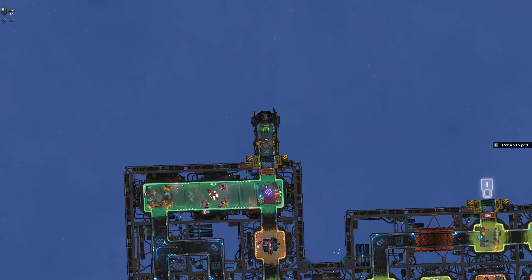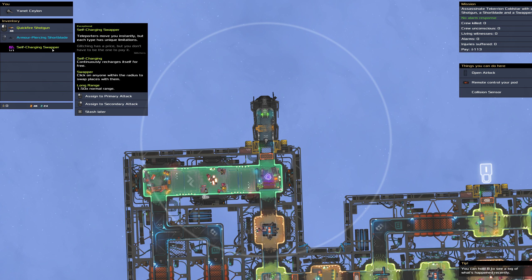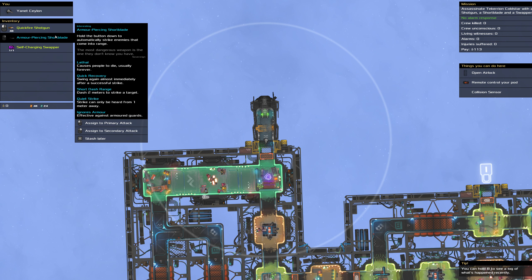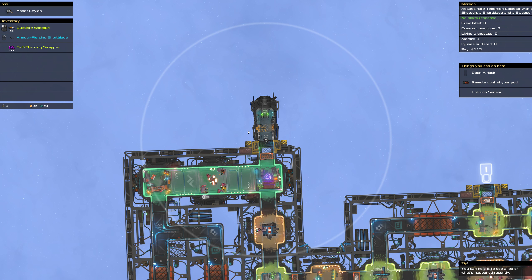You can do these missions multiple times and you get a special character with a specific loadout. This is a person with a self-charging swapper that lets them swap with people, and then you've got an armor-piercing shot blade and a quick-fire shotgun.